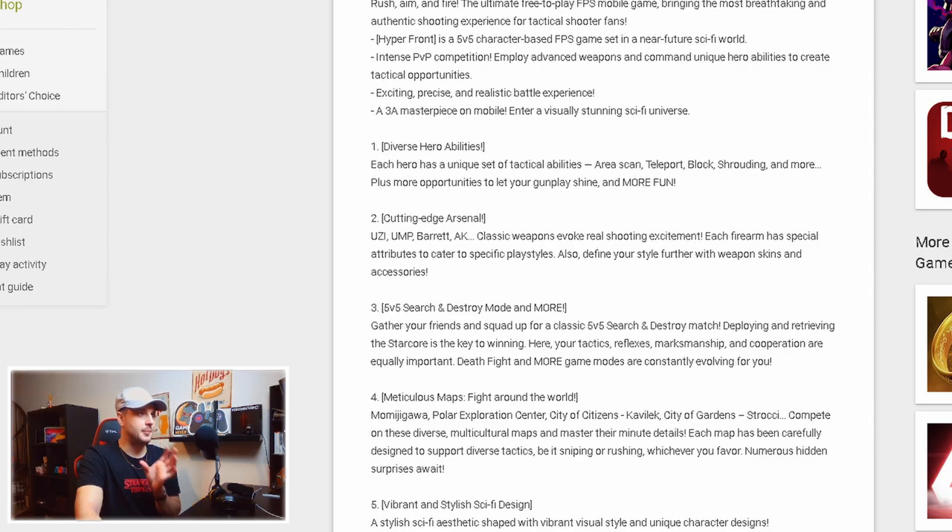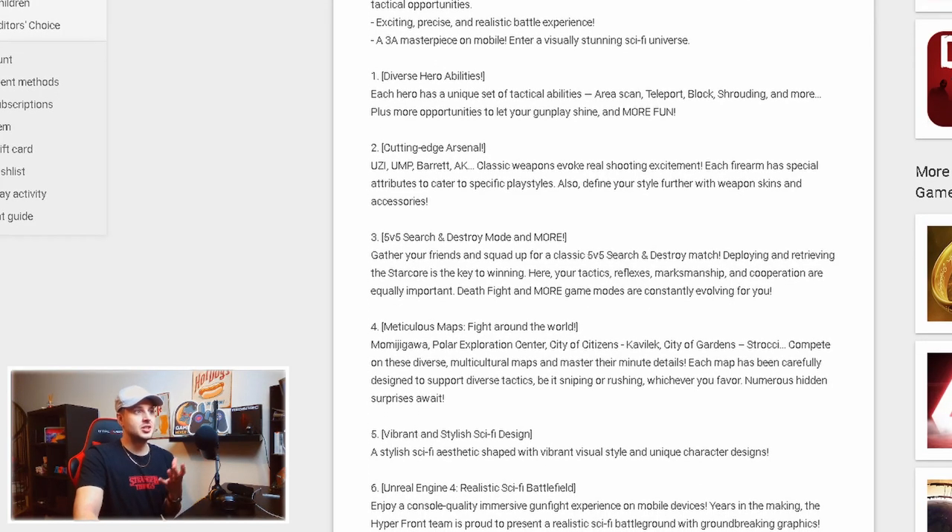It shows here there are meticulous maps — you can fight around the world in the Polar Exploration Center, the City of Citizens, Kavilek, and City of Garden. It looks like it's coming with a lot of different maps. It's got a vibrant and stylish sci-fi design. It's actually on Unreal Engine 4, so this game should look really good for a mobile game — it should be close to Valorant-style graphics.